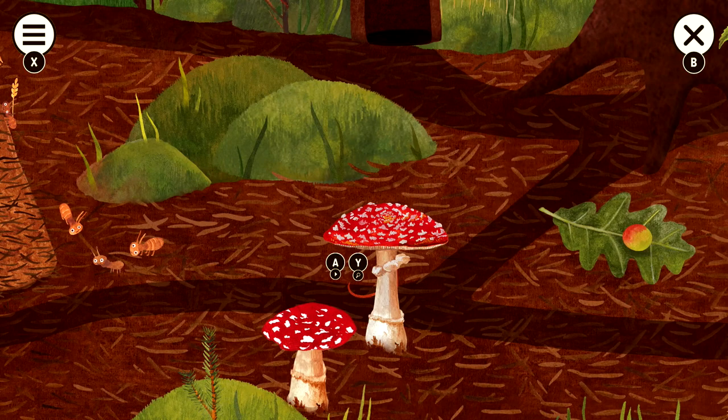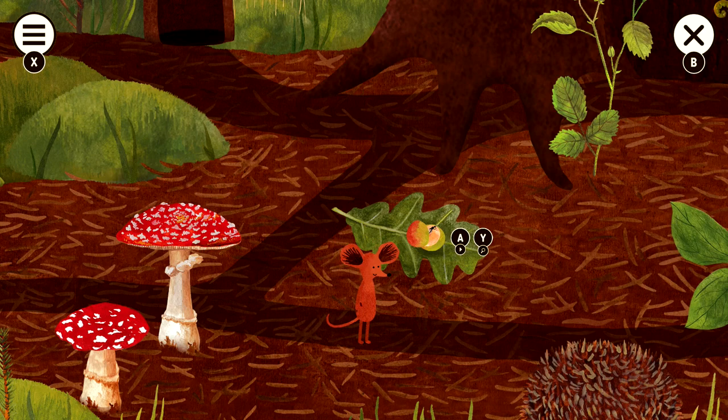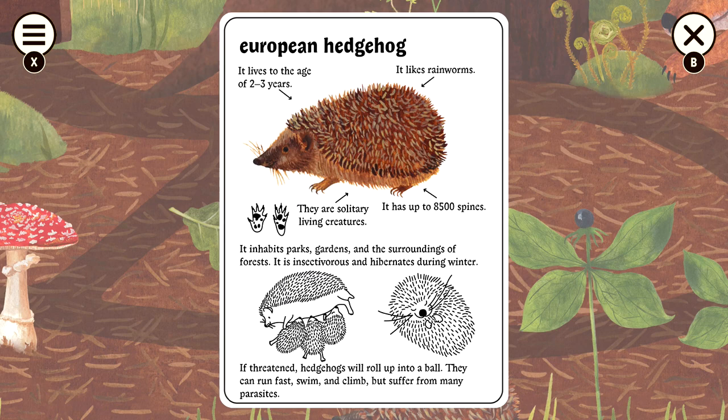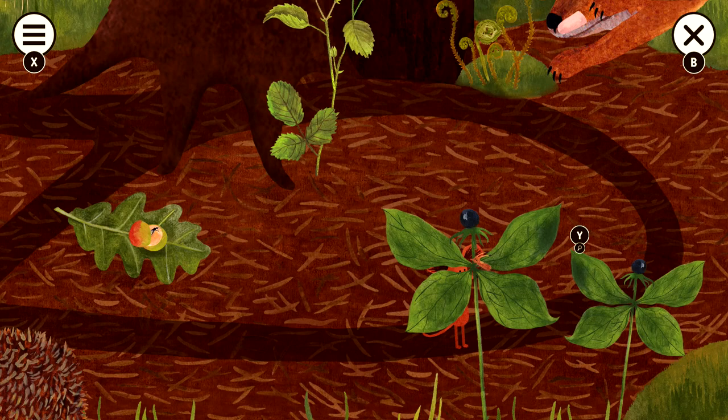Then we're going to go over here. Next to this leaf is going to be the oak apple — make sure you grab that, and then keep going down. We have this hedgehog right here, so make sure you grab the European hedgehog. And then we are going to keep heading over to the right once it moves out of the way. Grab this plant right here, which is going to be the herb paris. From there, wrap around the path, which is going to bring us up to the upper path. We are going to have the red fox right over here.